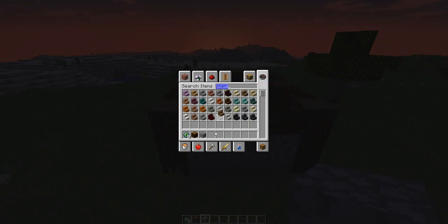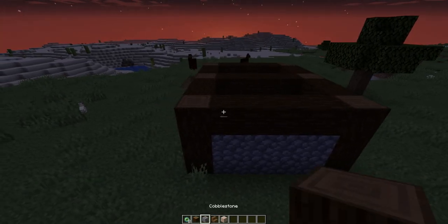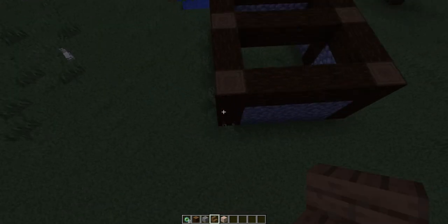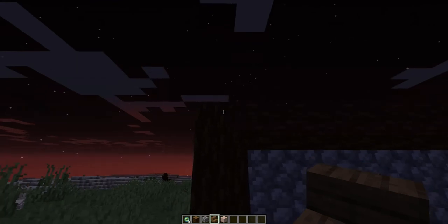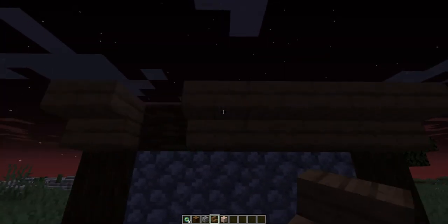Now we're going to grab stairs — this is where the fun begins to come in. We're also going to grab some terracotta and spruce and cobblestone. I always call it clay — I've got to remember that it's terracotta. What you're going to want to do first is put these stairs like this. Again, you don't have to do it like this, this is just the way I'm choosing to do it.